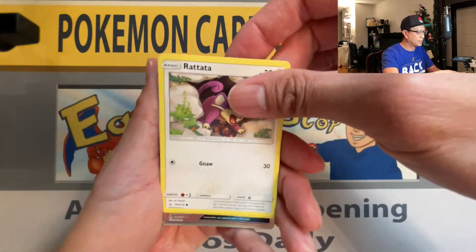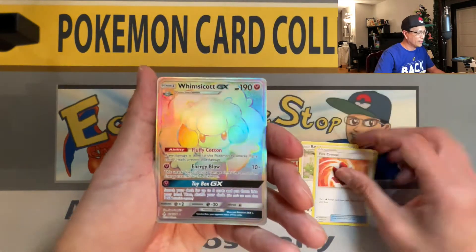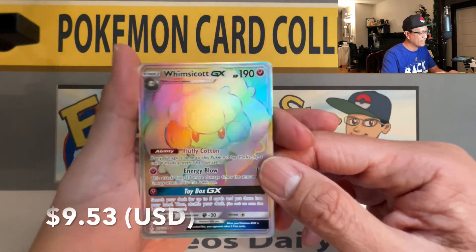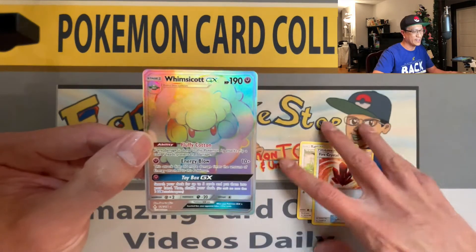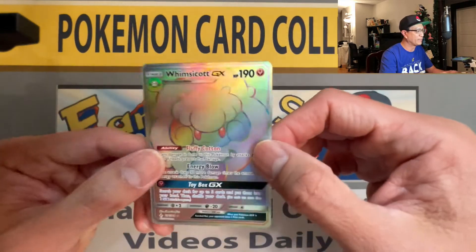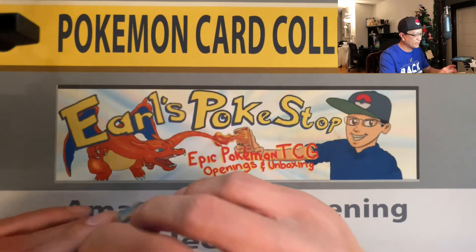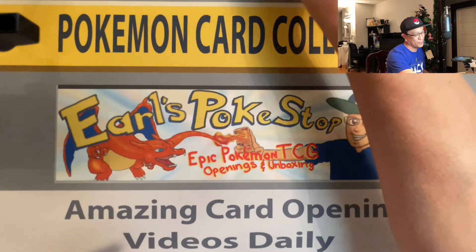Oh we got something right there — that's shiny! We got a Whimsicott — how about that? From a Dollar Tree pack we pulled a Whimsicott GX rainbow rare! Amazing hit right here. Wow, look at that awesome card — I can't believe I could actually pull a rainbow rare from a Dollar Tree pack. And we did it — rainbow rare hit!